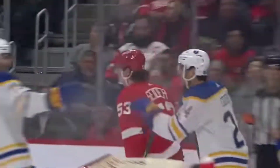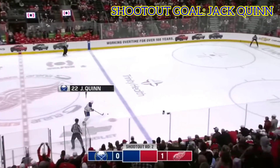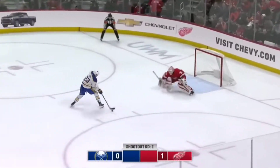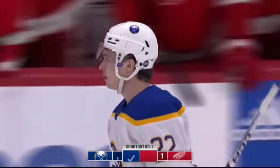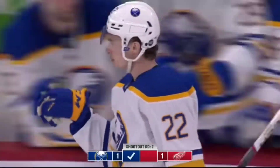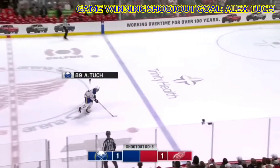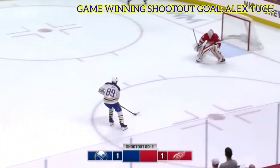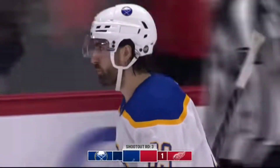A heads-up play by Middlestat and a quick release by Greenway right through Simon Edmondson — that screen may have prevented Husso from getting the look he wanted. Dahlin for Thompson on the wing for Cousins — busting in on goal, he scores! It squeaks through Husso and Buffalo's got another two-goal lead. Cousins gets the goal, his second of the night and his 31st. A quick break — a little flat-footed at the blue line — and that's the lead pass.